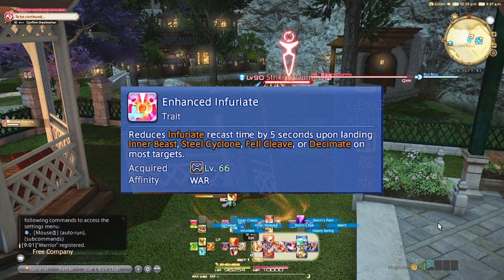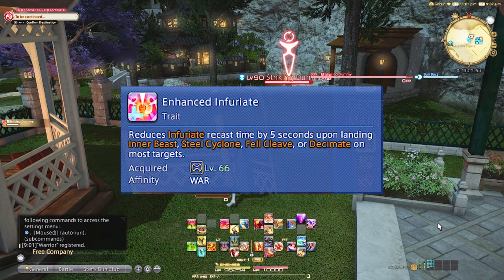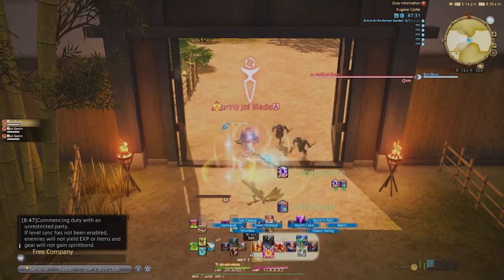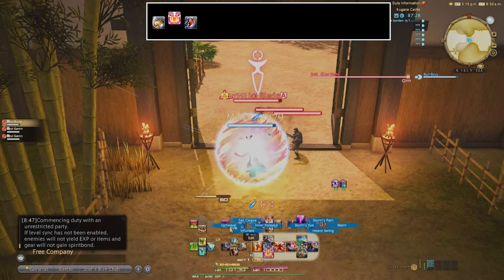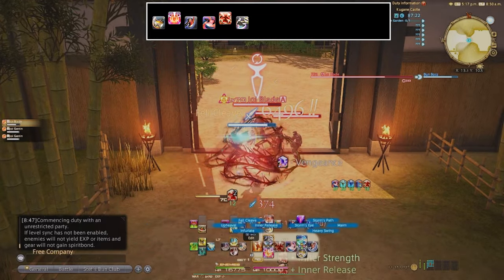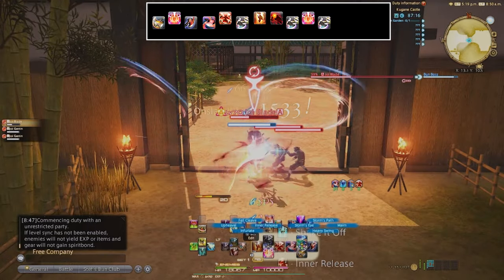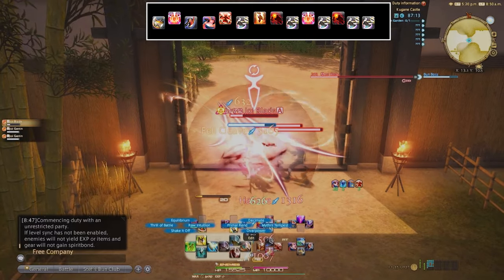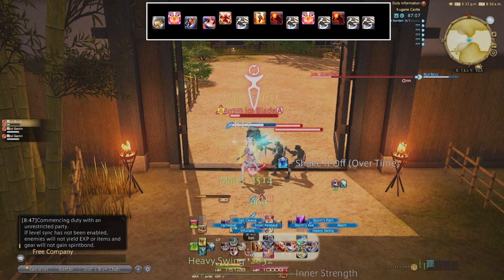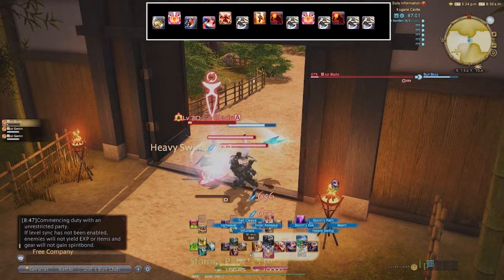You just have upgrades to your GCD combos up until level 70, which is where the rotation really changes thanks to Inner Release. Warrior's level 70 single target rotation is: Heavy Swing, weave Infuriate, Maim, Storm's Eye, weave Inner Release, Felcleave, double weave Upheaval and Onslaught, Felcleave, weave Infuriate, Felcleave, weave Onslaught, Felcleave, Felcleave. The reason we wait on the second Infuriate is because using it too early means you'll still have 70 gauge and waste 20 of it.